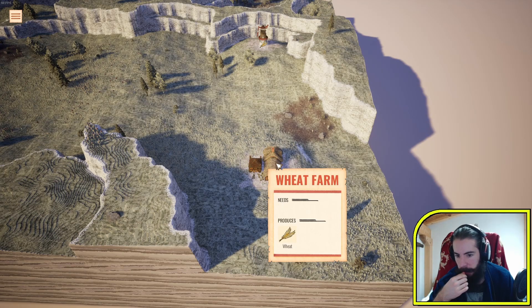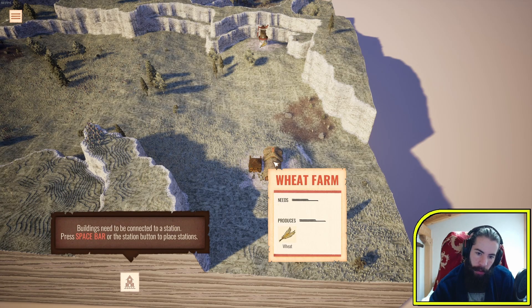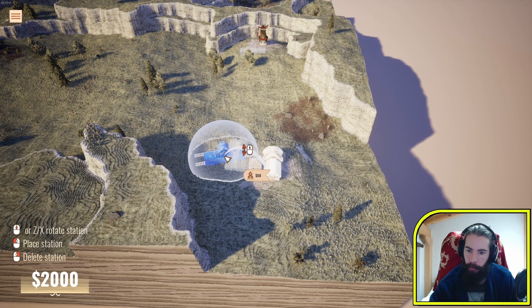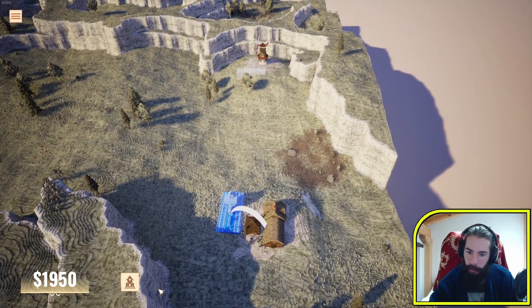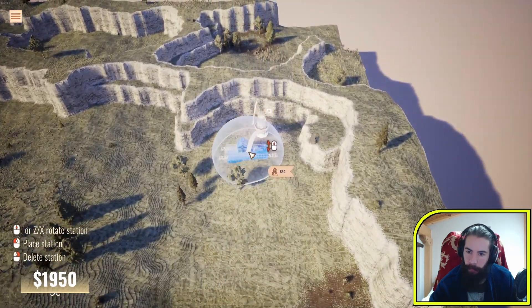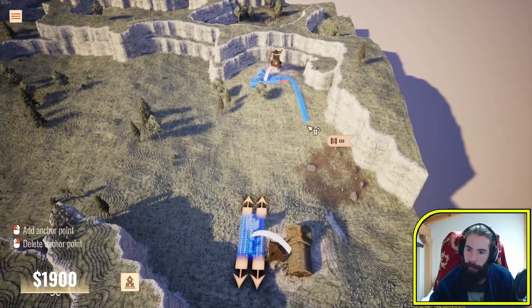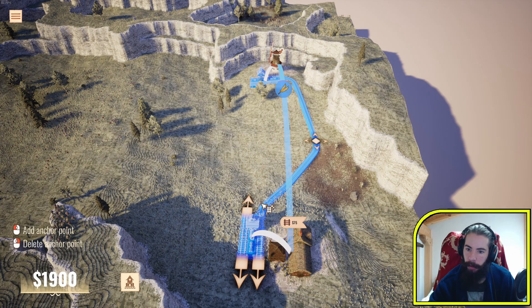Hover over the building to see what it does - it produces wheat. A building needs to be connected to a station. Press spacebar or the station button to place a station. You can rotate with this. And then you can place with spacebar. Everything will have a connection - this mill requires wheat, two stations connected to build a railroad to the wheat farm.